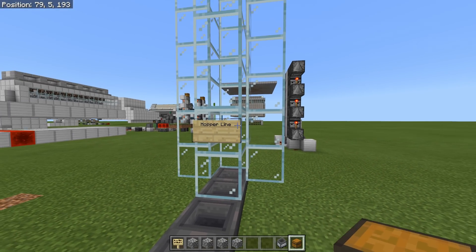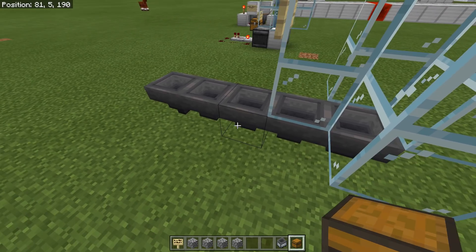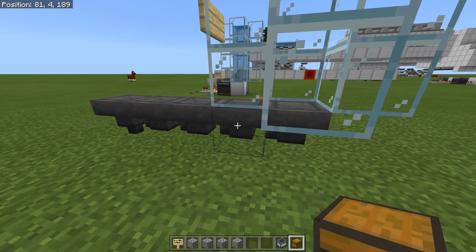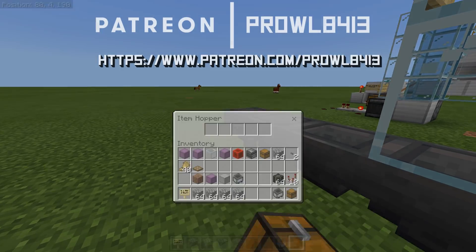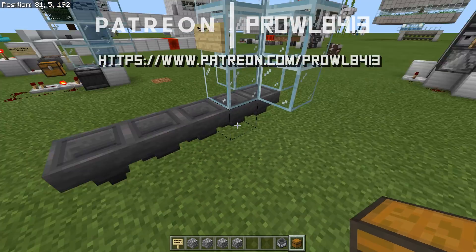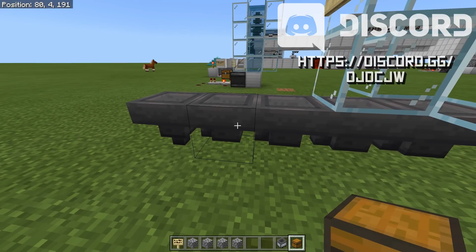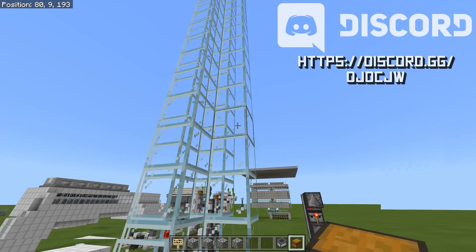Method number one: we have a really simple hopper line. You guys have probably built these a ton of times before. You just have a chain of hoppers that will lead to whatever your destination happens to be. This is definitely the easiest to do, at least in most scenarios, but it could be rather expensive if you have to use a lot of hoppers.